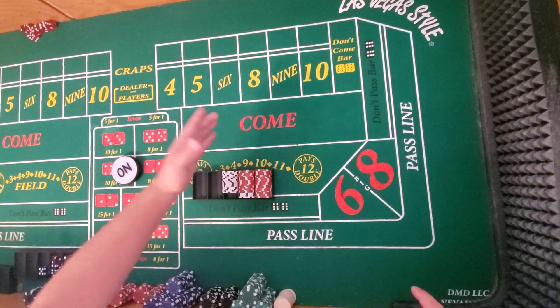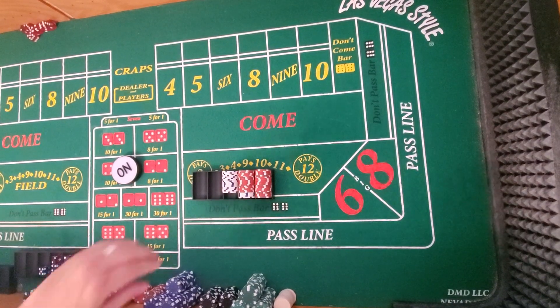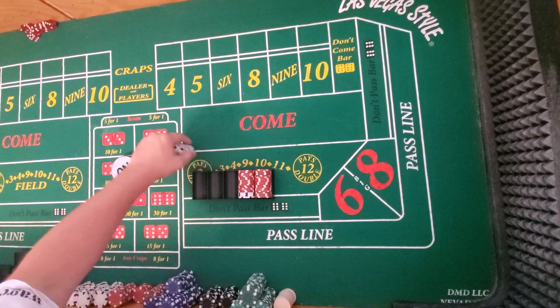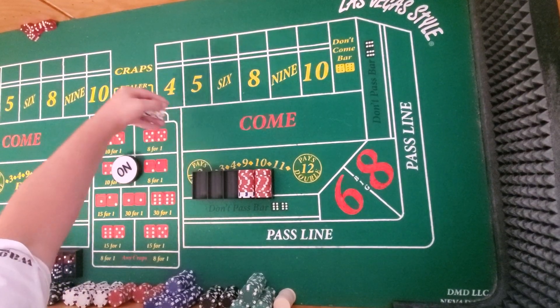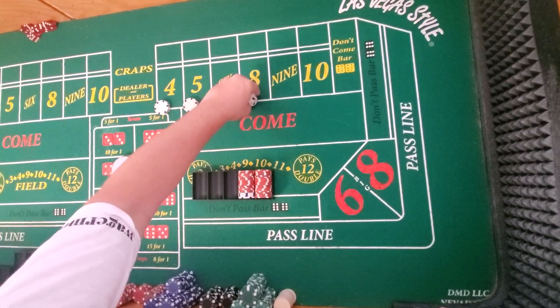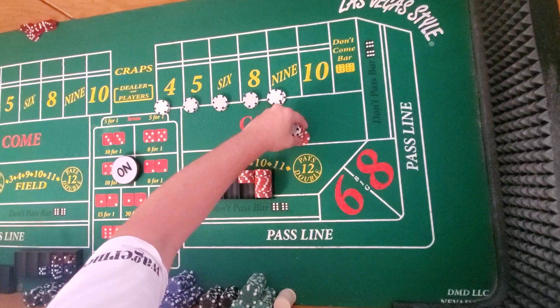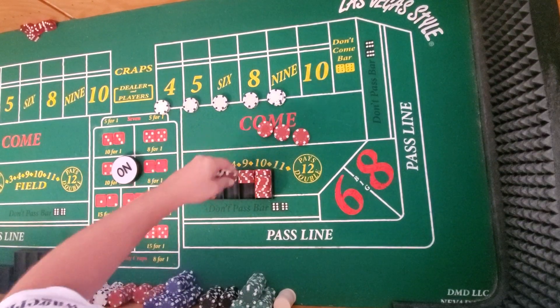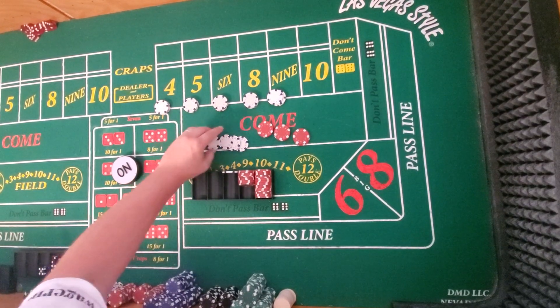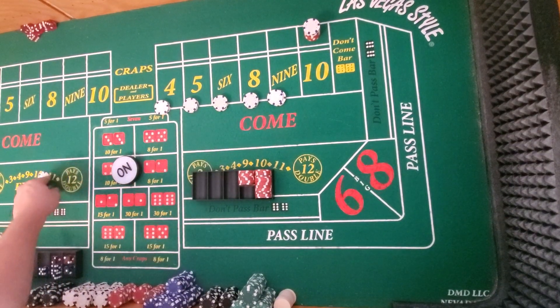I actually think I found a way for the $3 bubble craps machine — not the $5, but the $3 bubble craps machine — where you can play anything but $10 for that $50 limit. So you go $3, $3, $3, $3, $3, and then you go $34 on the lay $10, or the lay $4, whichever one you want. And then you play the hard $10 for $1.